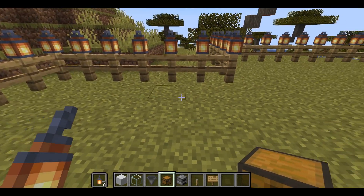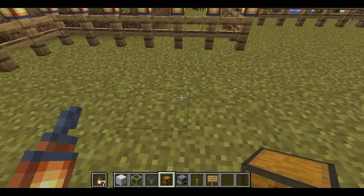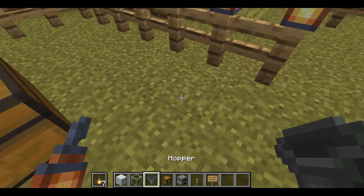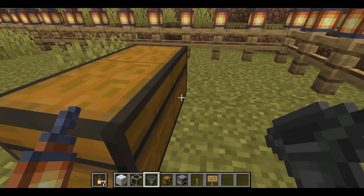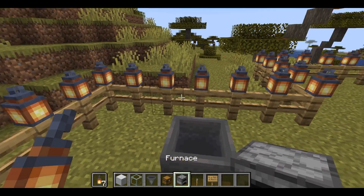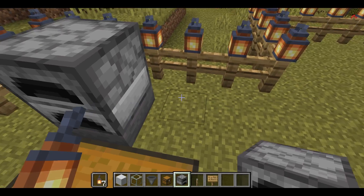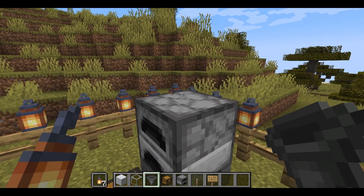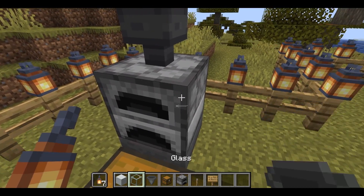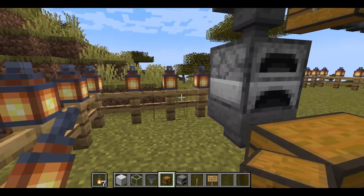After that I'm going to start building my furnace. I'm going to add a double chest for the cooked things to go into, and then a hopper coming out of the back of the chest. After that I'm going to add a furnace on top of the hopper. I'm also going to add a hopper coming out of the top and then one coming out of the side.